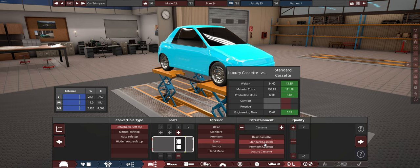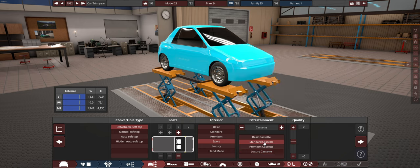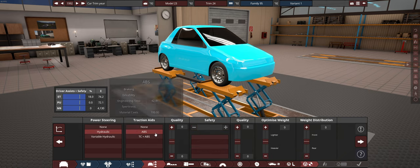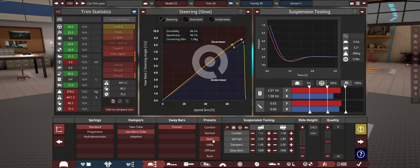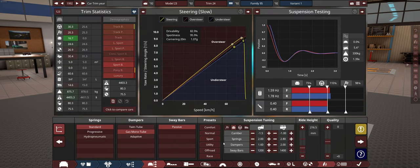Sports interior. It would probably have some sort of standard cassette to start with, hydraulic power steering, some ABS. In the early 90s? Probably not. And as for safety — no thank you. A sports preset will be fairly good for now.